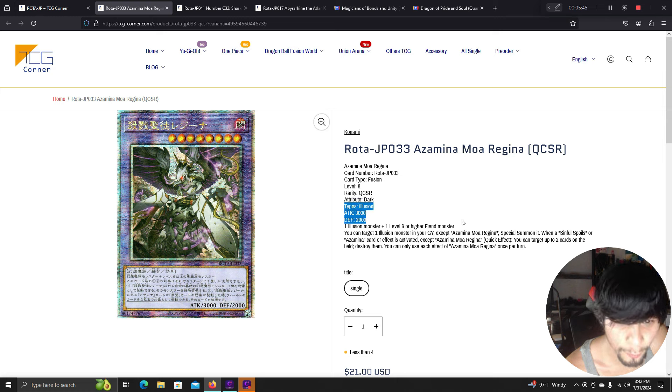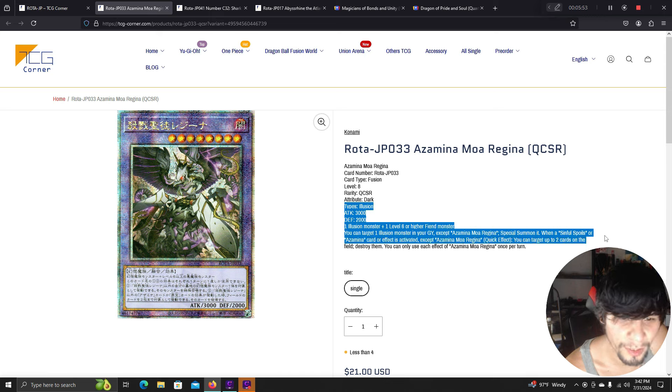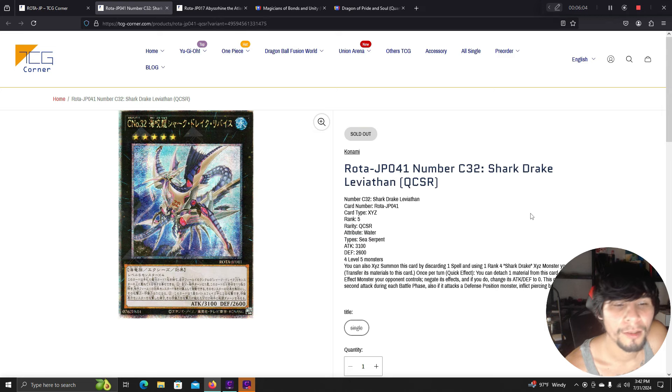Another Azamina — one illusion monster and one level 6 or higher fiend monster. You can target one illusion monster in the graveyard and special summon it. When a Sinful Spoils or Azamina card effect is activated, quick effect: you can target up to two cards on the field and destroy them. That's pretty good.